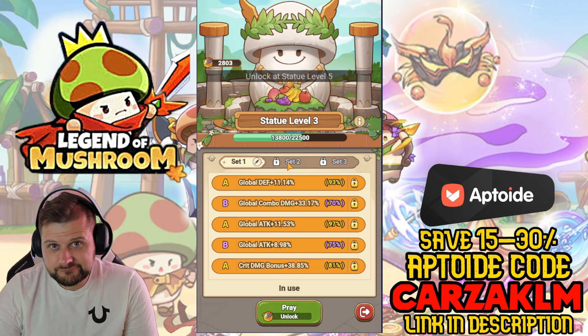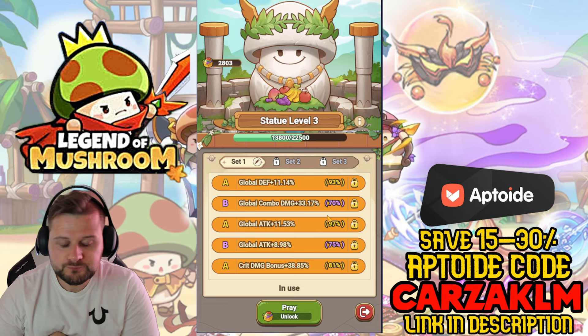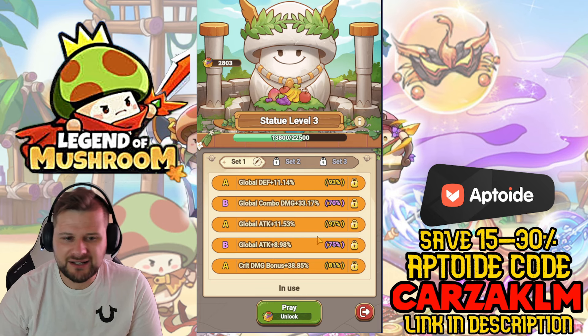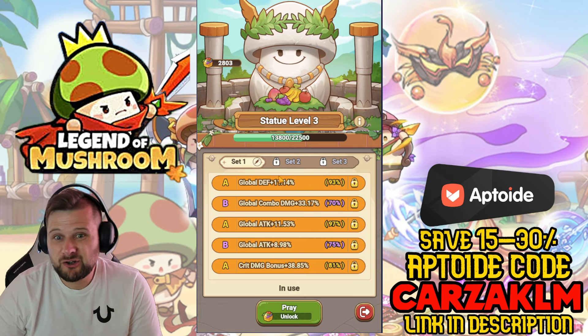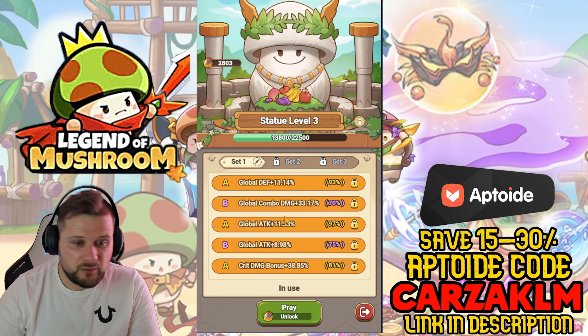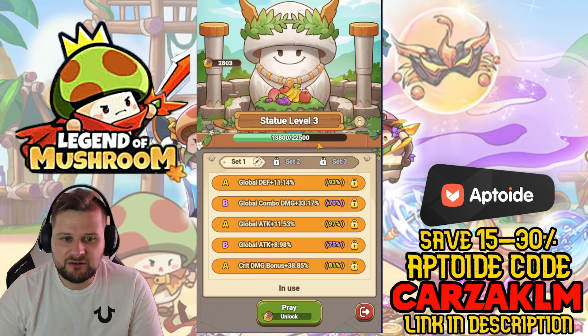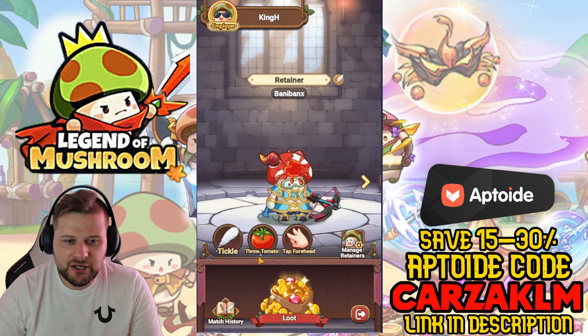Keep rolling and improving — lock stats you really want like attack percent. If you're not going on a defensive build, don't keep a defense roll. It's a big boost to your hero so praying with what you get from your Shroomy Farm is very important.